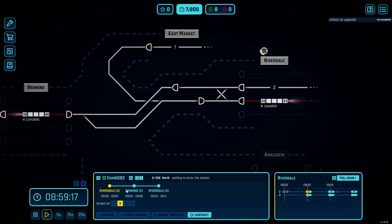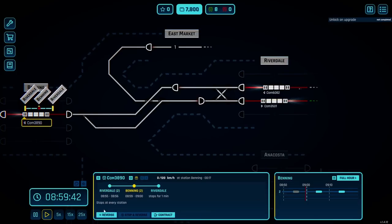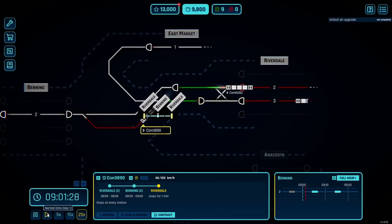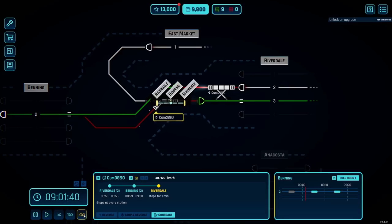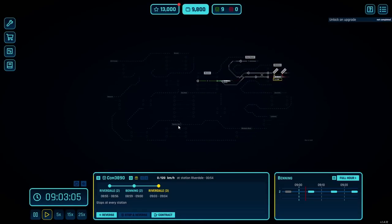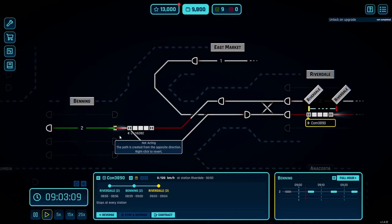We're just going to be running commuter trains out the wazoo here pretty shortly, I think. Maybe we want the auto-accept first — auto-accept and auto-reverse would be brilliant starts here. Track is still occupied... no longer occupied, clear the route. You can start to see how it can start to get a little bit spicy, and then you realize you've got this whole map to play with, so as you expand it can really get quite interesting.